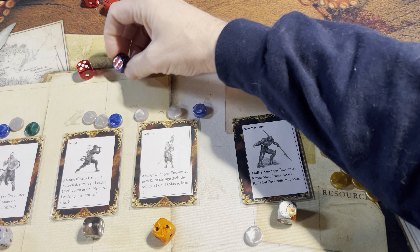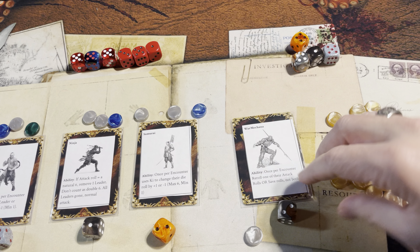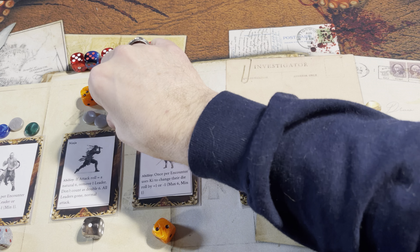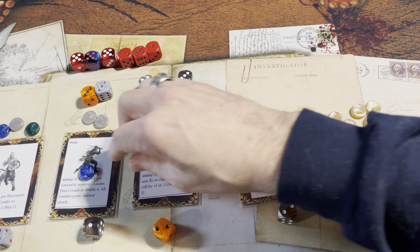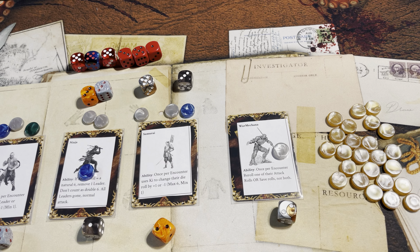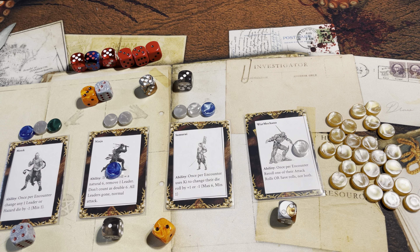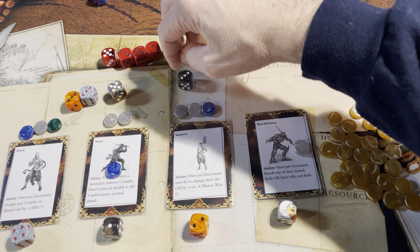What will they find there amongst its hazards? Probably loot. There's the roll for the minions, and reset abilities. Encounter rolls — not terrible. The ninja's going to re-roll to see if he can get doubles or a five — not quite. The samurai is keeping his and the monk is keeping his. The warm Akana could redo his roll, but he's going to save it for a save because saves are very important. So doubles defeats a leader, five defeats a leader, three defeats a three. They have two saves to make.